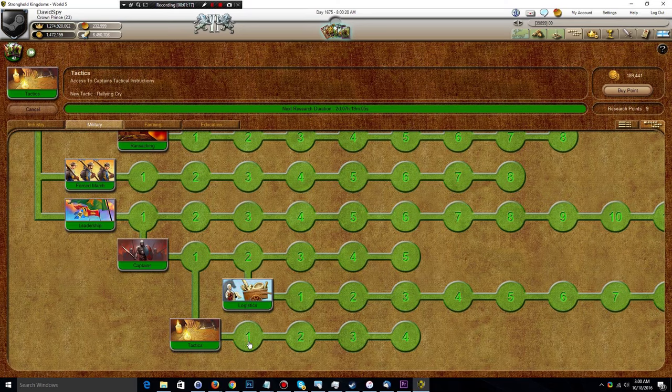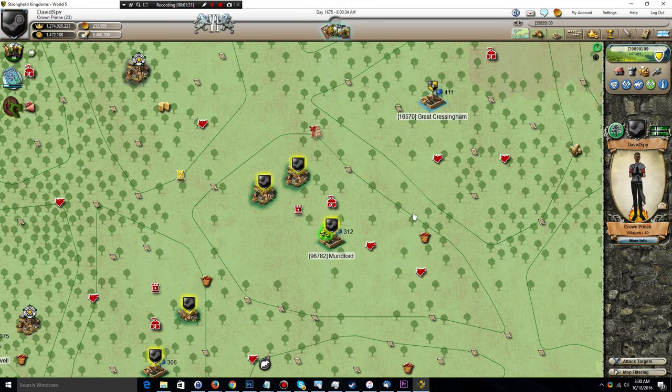Each research point invested in tactics unlocks a new talent. For example, the first one is rallying cry, the second one is arrow volley, the third one is battle cry, and the fourth is catapult volley — and I'm going to demonstrate those.